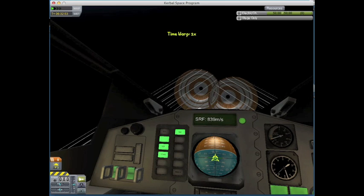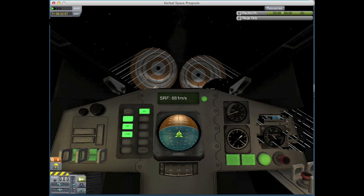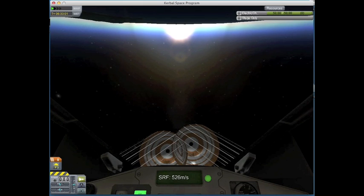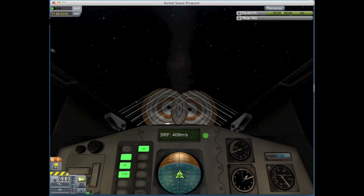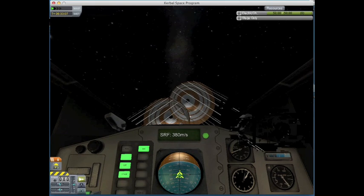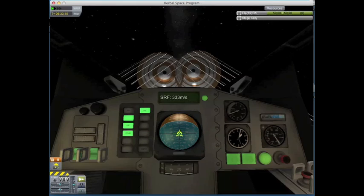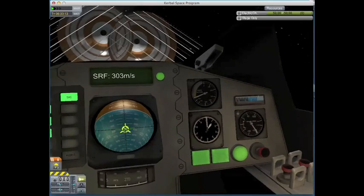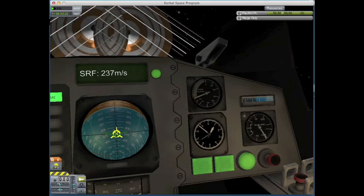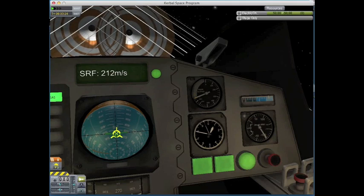I was a little confused by the altimeter. I thought I was around 1,000 meters but it was actually 10,000 meters. The big hand is 10,000, the little hand is about 1,000, and the very small clock-like hand going the other way is about 1 meter. So here we're hitting about 10,000 meters above the surface of the ocean.